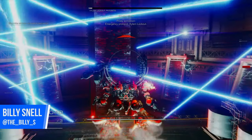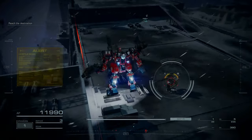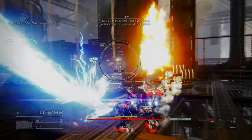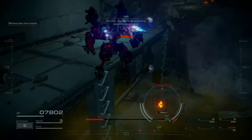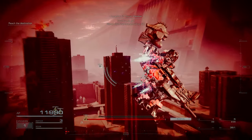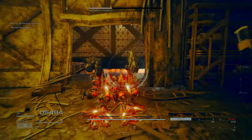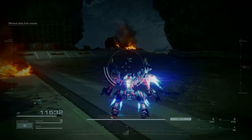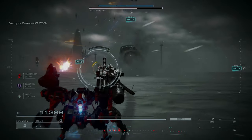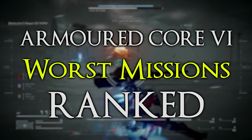I'm Billy S, welcome back to the channel. Today we're taking a deep breath and readying ourselves for the pain, as I rank my top 10 worst Armored Core 6 missions. Last week we took a look at my top 10 favourites, link in the description. This week it's the flip side — those missions that, when I play them, I just think I could be anywhere else right now. Is there an annoying instant fail mechanic? Does it have extremely strict S rank conditions? Does it have you hunting down hidden objectives, or is it just a bit boring? Let's find out. No boss fight missions will be included for the sake of variety, so let's jump right in. My top 10 worst Armored Core 6 missions ranked.